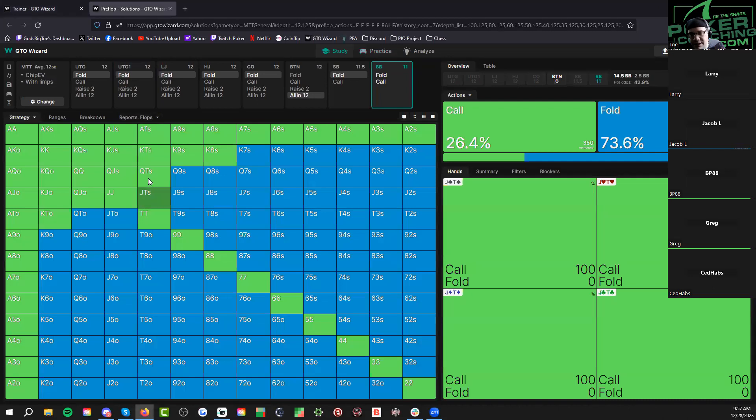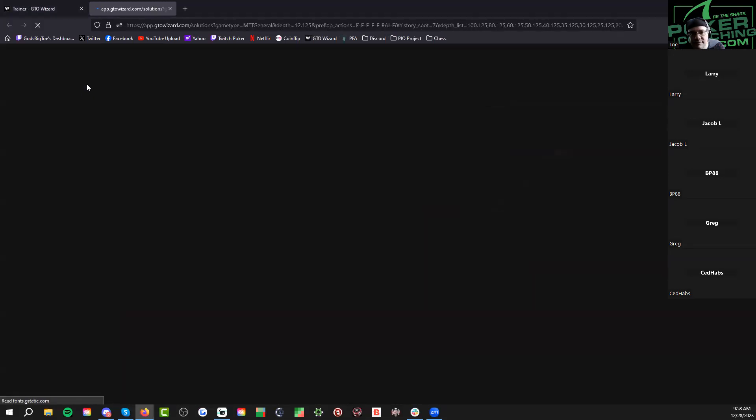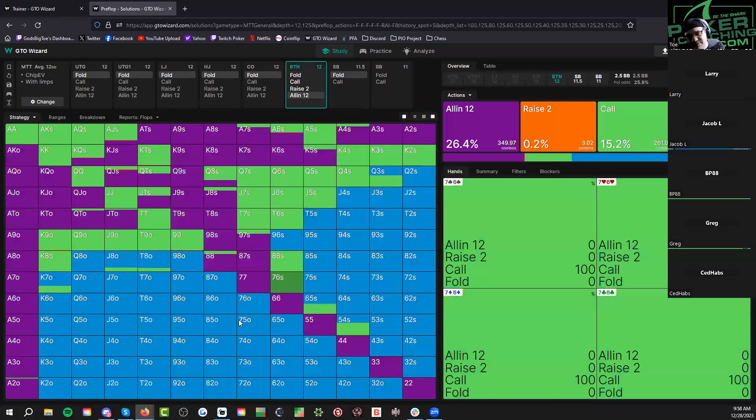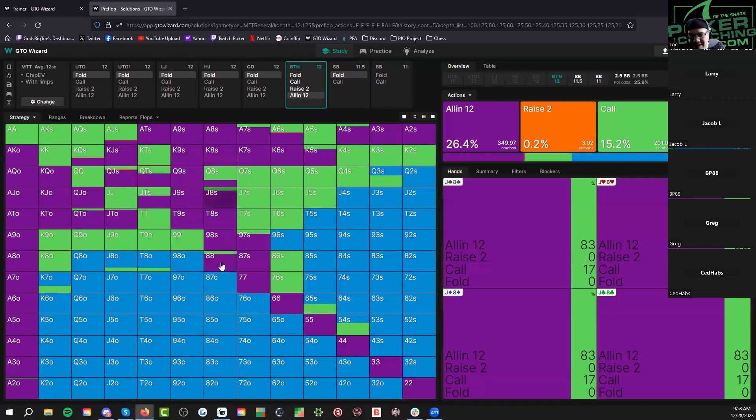Jack unsuited is there because you're unblocking the apex. And then king-ten. It's because of the minimum defense frequency — you call so wide. He's jamming wide too, practically ripping everything. You're barely ahead a lot of the time — that's the problem. When he jams like this, you don't have the top of his range flipping 60-40.